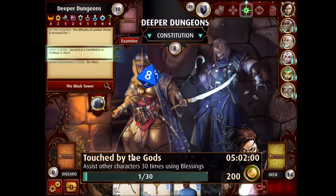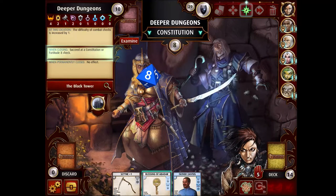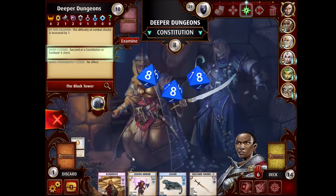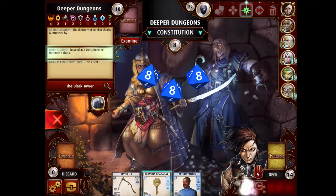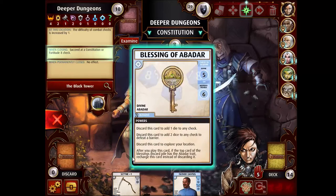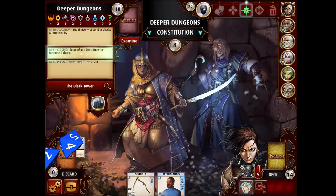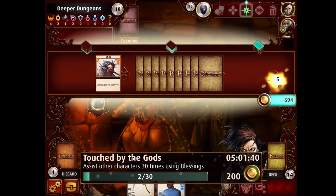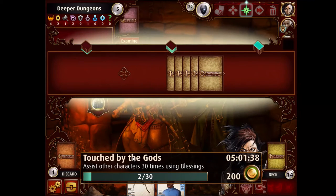I'm working on the Daily Challenge here. Now Constitution or Fortitude. Did I just use my Constitution Blessing? No, good. So we're going to get 3d8 here. I do want to play the Saurach just to make sure we make this — it would be really bad to fail because the location is totally filled with cards. Okay, so that was a little bit hairy.